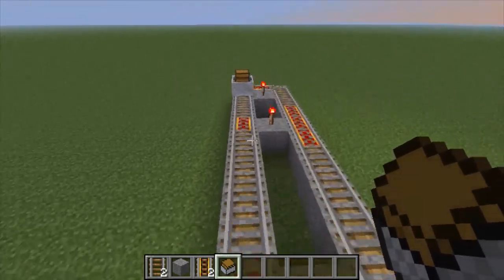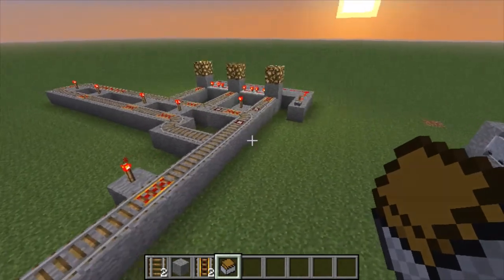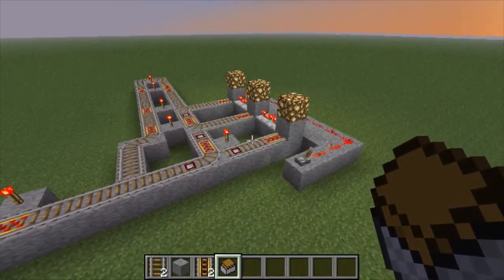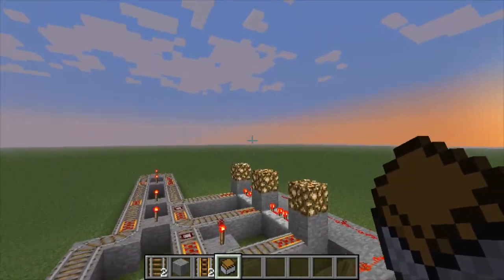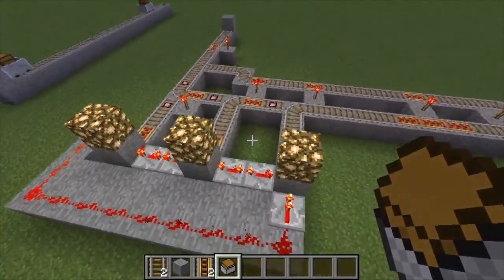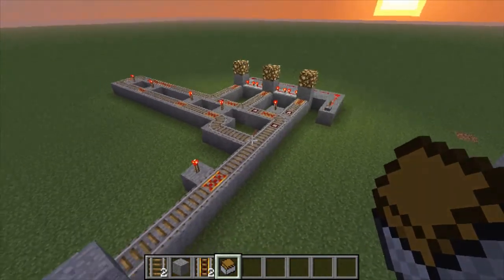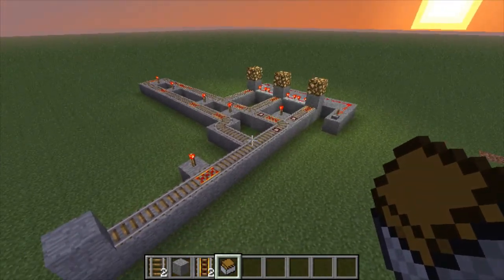This is pretty much the design I want to have. I'll probably reuse it for other areas of my world — especially in the processing mountain, I'd have floors of these. I'm not even sure, but that's another day. For now I'm just going to get started implementing these onto the mining mountain.